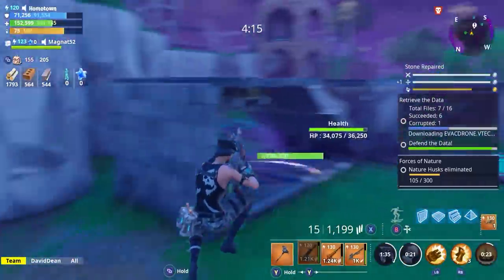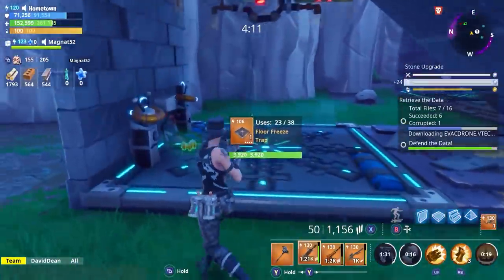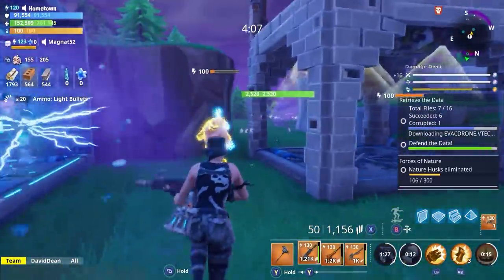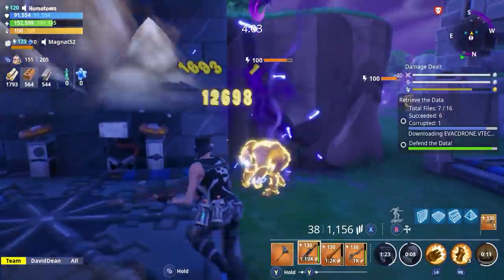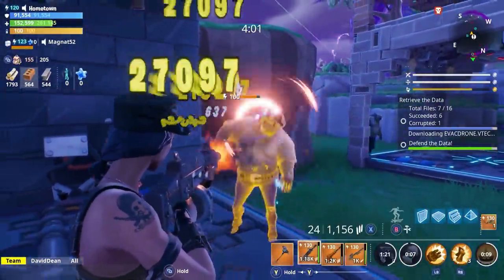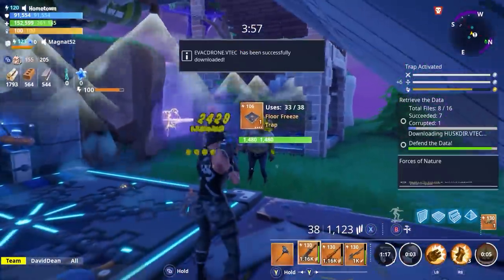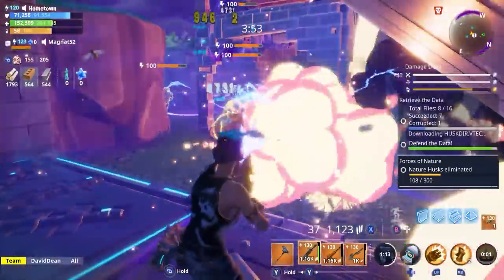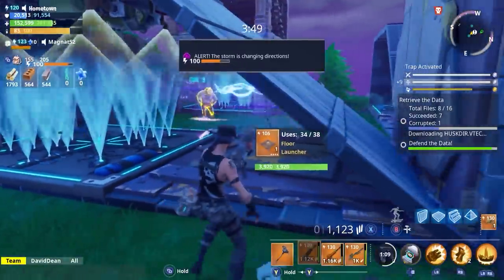There we go, I got you. I'm enjoying the fire rate - it's actually taking care of the husks. Let's look at the hits. I do have the physical build in there, so it obviously does good damage against the physical husks. The elemental ones - it's not bad.